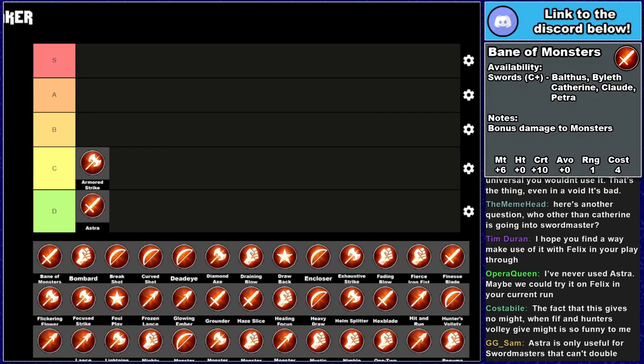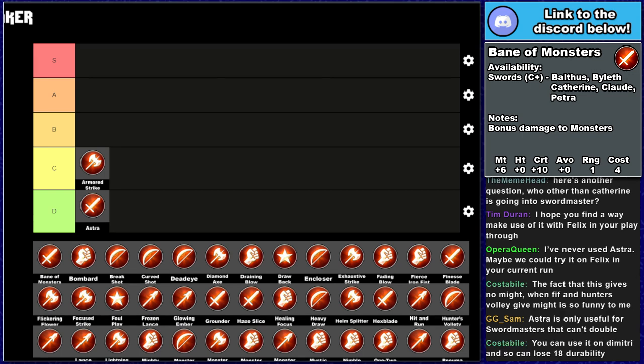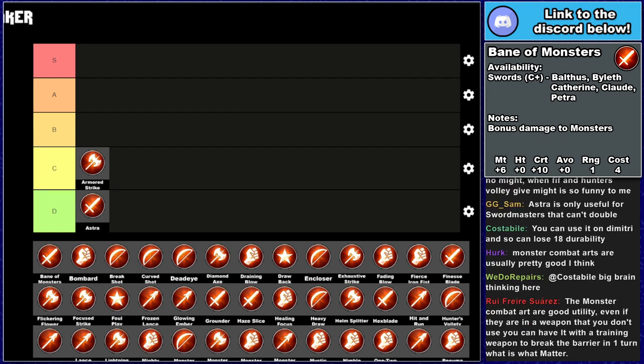Bane of Monsters — it is a 6 might, 10 crit sword combat art that costs 4 durability and deals bonus damage to monster units. For those unaware, bonus damage for combat arts works differently to bonus damage on weapons: from combat arts it is doubled, on weapons it is tripled. So this deals essentially double damage to monster units. It gives a boost of 6 might, which for swords is actually quite relevant, and a boost of 10 crit is kind of nice. It comes to Balthus, Byleth, Catherine, Claude, and Petra at C+. The units that get this — possibly excluding Balthus — all actually don't mind raising swords.